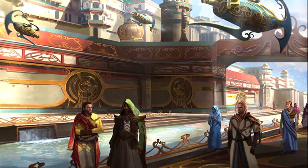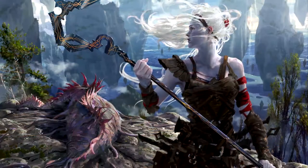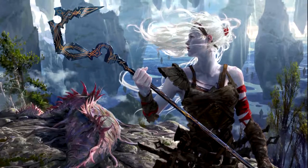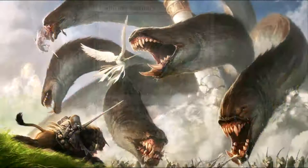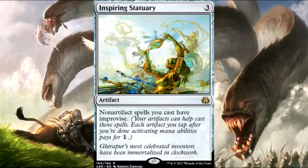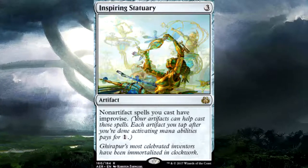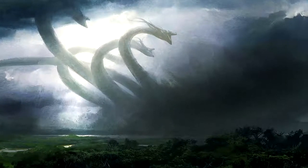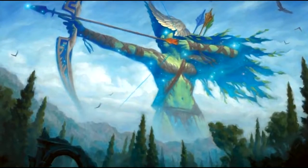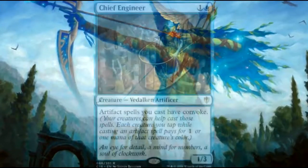It also helps activate Breya's abilities — if you have spare Thopters you can sacrifice some to activate her ability and then sacrifice more. The whole Kaladesh block was a goldmine for Breya decks. The first card from Kaladesh is Inspiring Statuary — three colorless artifact. Non-artifact spells you cast have improvise, so each artifact you tap after activating mana abilities pays for one colorless mana. This turns things like the Blinkmoth Urn into mana rocks and gives you free mana whenever you need it.